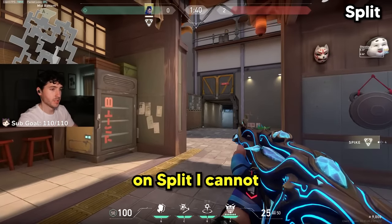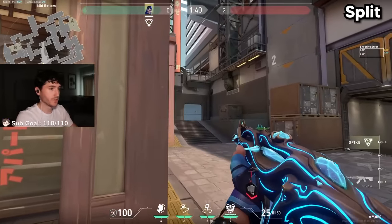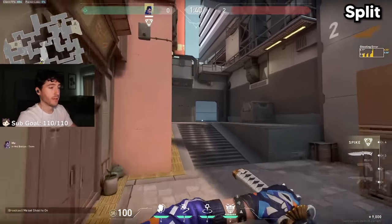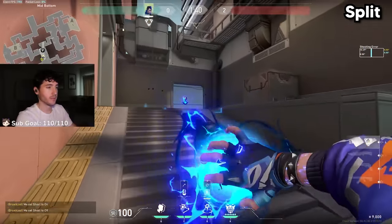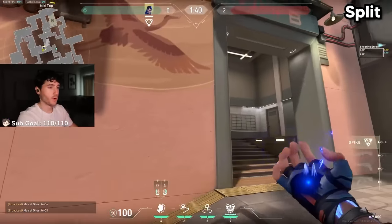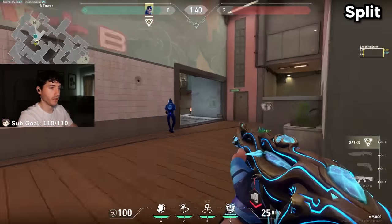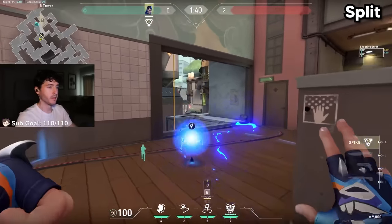On Split, I cannot stress enough how important mid control is. Pretty much every single round, even if it's not you doing it, have your teammates break the Sage Wall mid. From here, you can smoke off Mail and then Flash TP for Vents control. Or you can smoke off Vents, break the Sage Wall, clone into Heaven and take all the Heaven control. Throw a high flash up here for a one-way, take Heaven control that way, and maybe set up a TP towards back site.